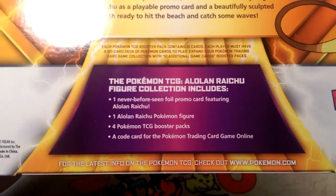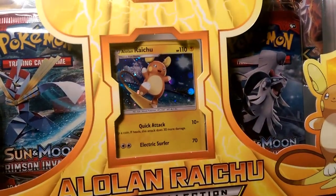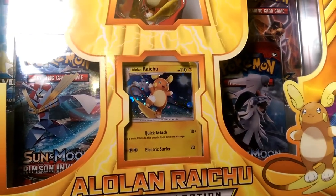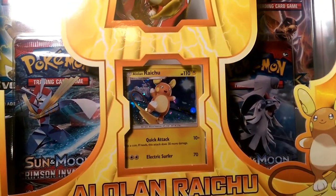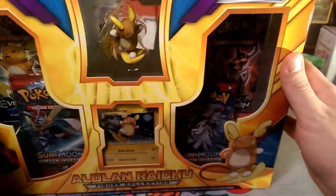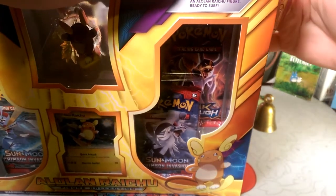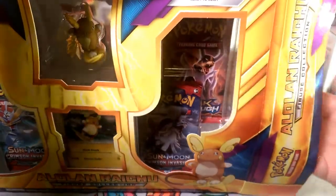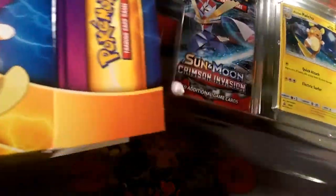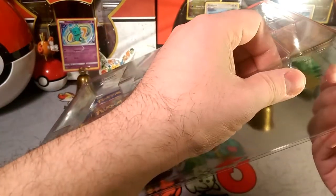We get the Alolan Raichu and a code card for online content. The electric surfer card here is a reprint of the one from the Alolan Raichu Lychee Rock box, which was not very good and never saw any play. 70 damage for a Lightning and a double colorless - this is just not enough to warrant play in a big deck. Most everyone's going to play Raichu GX or even the Evo Soto Raichu. There are just so many better Raichus out there than this Alolan Raichu, which is unfortunate because this was the first rendition of the Alolan Raichu card they ever made.